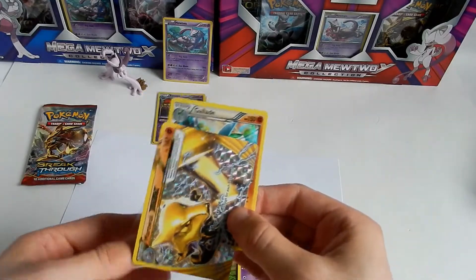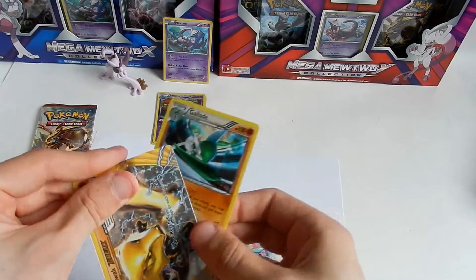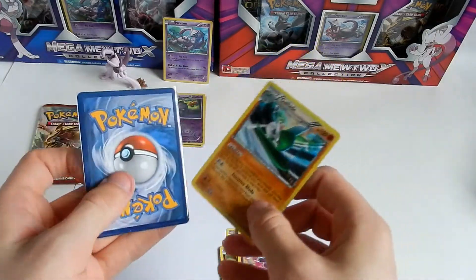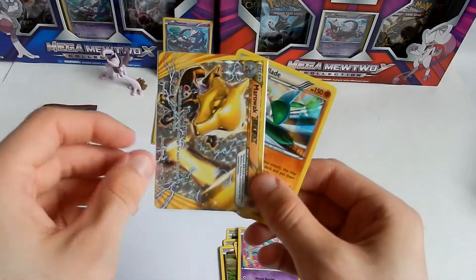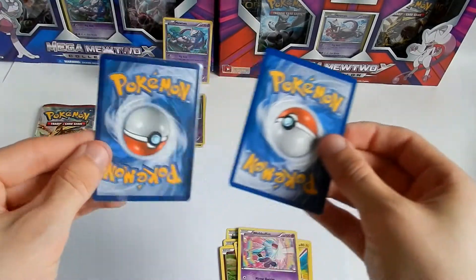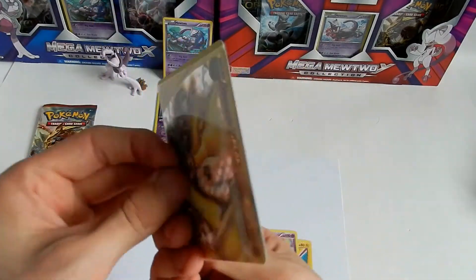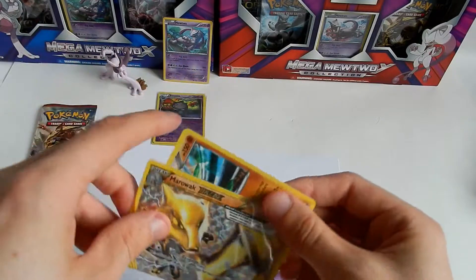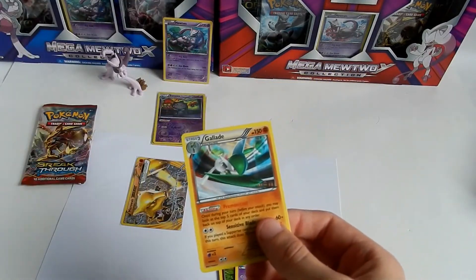I know one misprint Marowak BREAK. This is not a misprint — because with the misprints it will be like that with the Pokéball upside down. With the Pokéball right side up, the misprint will be like that, but this is the right side up one. Hopefully that makes sense.